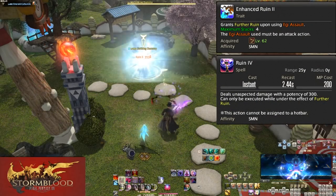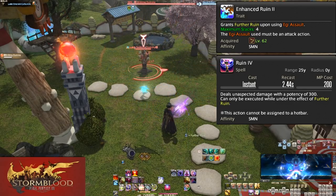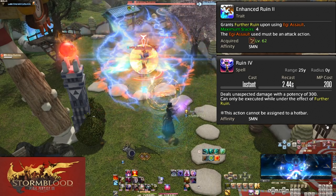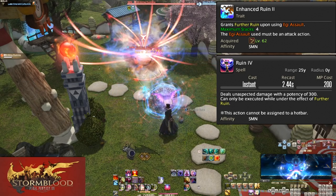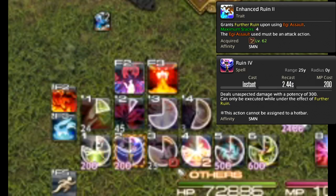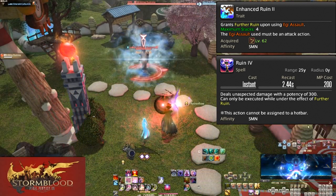Level 62, Enhanced Ruin 2 and Ruin 4. Enhanced Ruin 2 adds an additional effect to Eggie Assault — damaging an enemy with Eggie Assault will give you a permanent stack of Further Ruin, much like Aetherflow stacks. You can hold up to 4 stacks at once. Ruin 4 does a whopping 300 potency and is an instant cast thanks to being an upgrade of Ruin 2, and only costs 200 mana. Be sure to spend these — they're extremely important and powerful.